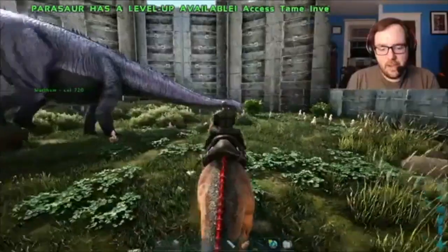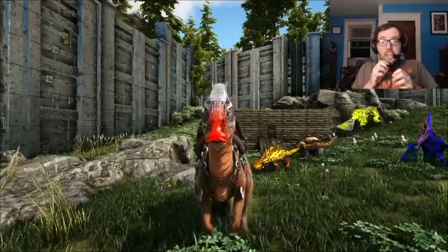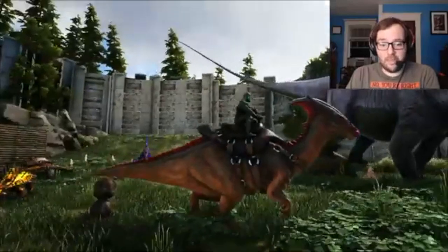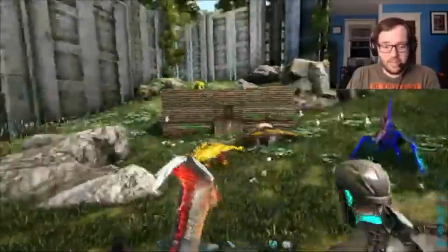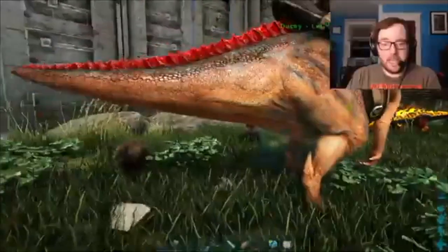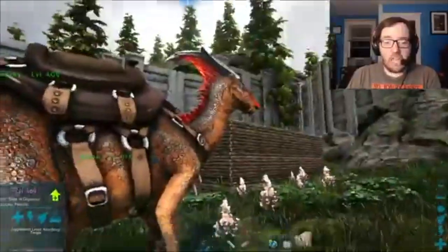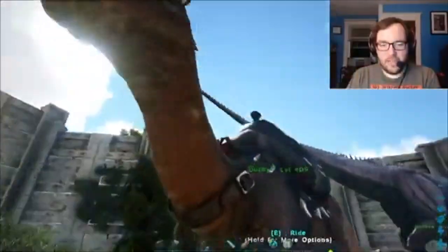Apparently right-clicking on the Parasaur does something. Jesus Christ, that scared me — that was you the entire time! And it also poops every time it does this. It makes sense now because it screams like a maniac. Actually, that's good for gardens — you could just have it constantly screaming and get fertilizer that way. I won't do that to you, girl. You're a good girl.